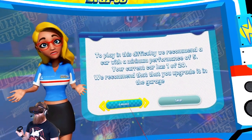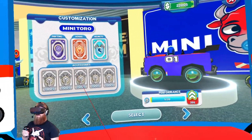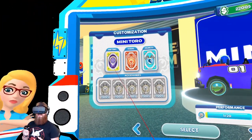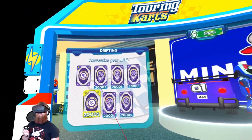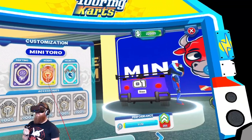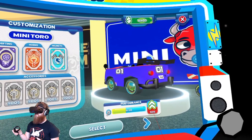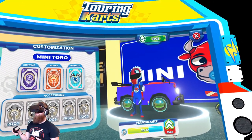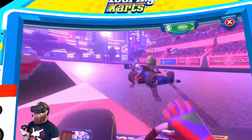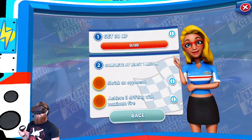We didn't even upgrade our car — let's go to the garage. Accessories — customize your drift, that's just cosmetics. Performance upgrade is $20 — dude, we're going ham on this! My first car is going to be the most performant vehicle on the market. We almost have enough money. We're getting gold on Spain, normal difficulty — we're getting gold here folks.